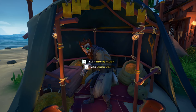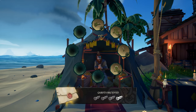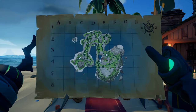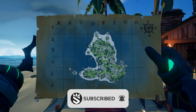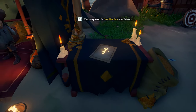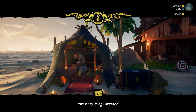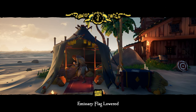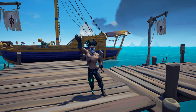When you reach grade 5, complete your current voyage, sail to an outpost, and pick up the emissary voyage, which gives you four quests with five captain's chests per island. As soon as you complete this voyage, sail back to an outpost, sell your loot, lower and raise your emissary flag, and repeat this process.